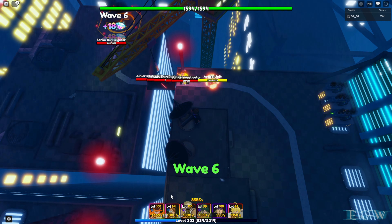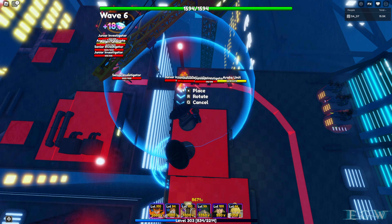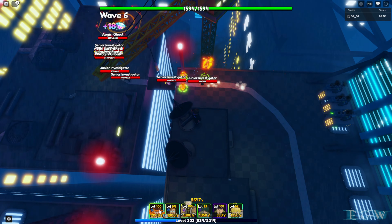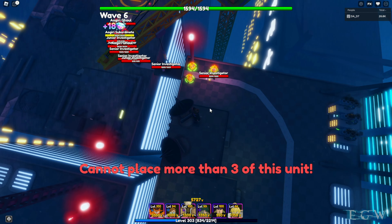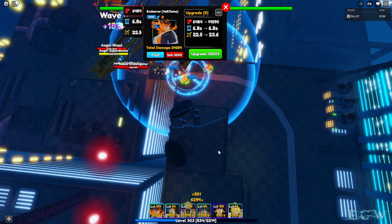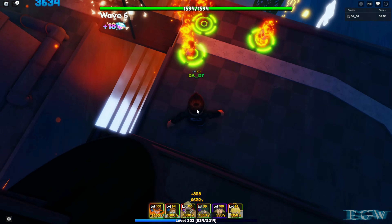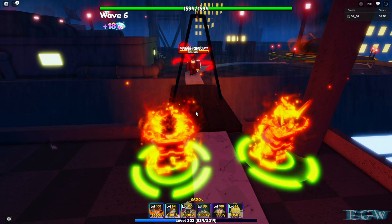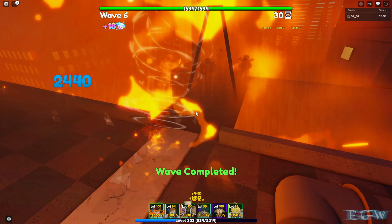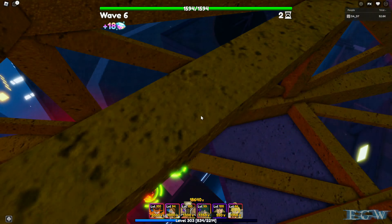The Jeffs are fully maxed out with speed cards. Endeavor is not breaking the shield — that's one thing he's not great at: shield breaking. You can only place three of him, so that's three on the field. He's coming out doing 6,484 damage, 6.8 seconds attack speed, 22.5 range. He looks really cool — on fire, setting other units on fire. He does have some major burn damage going on, which is pretty cool.